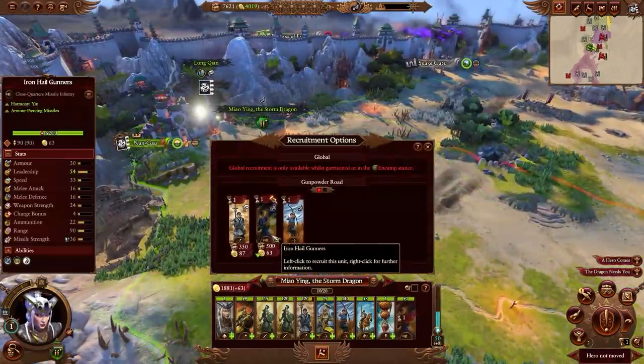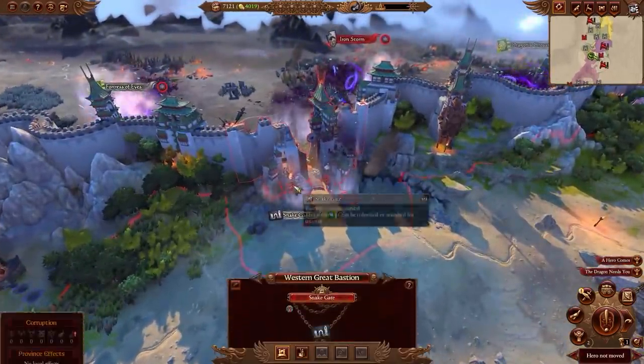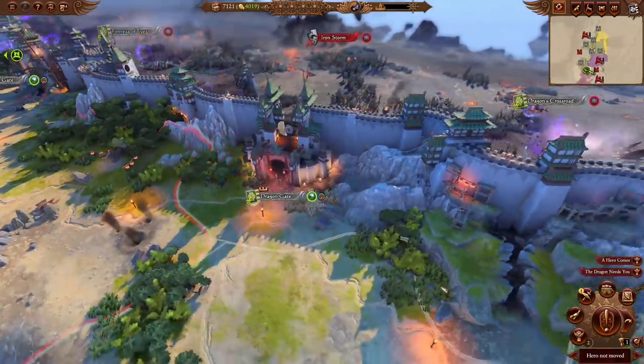The defense effort has need. The only way through the Bastion is three key gates. When chaos invasions come, it's these locations that take the brunt of the attacks.